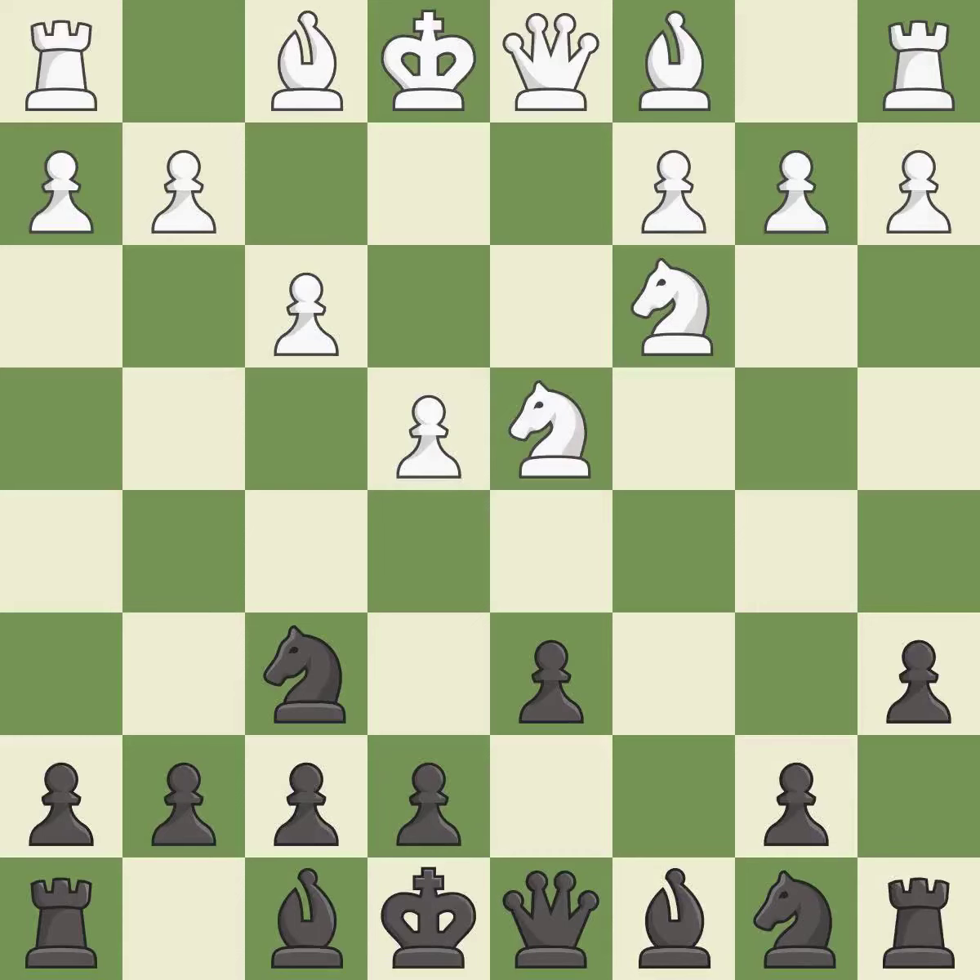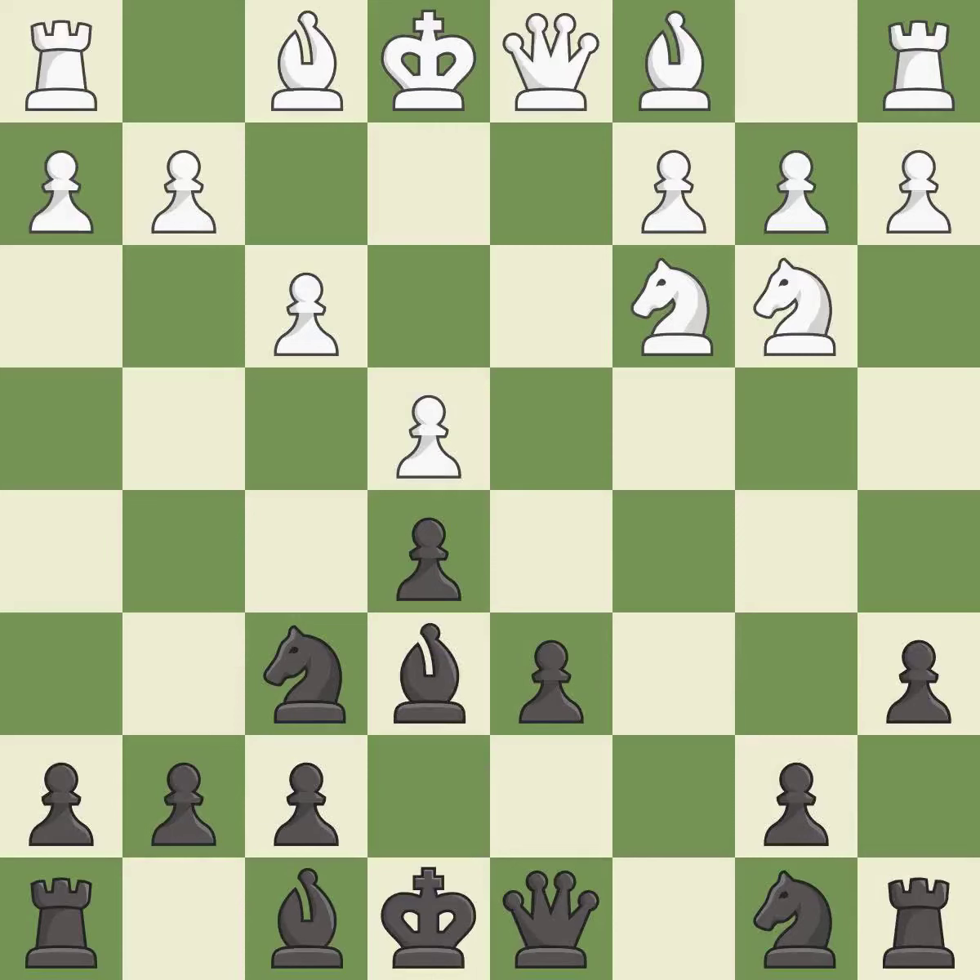F3 supports the e4 pawn and controls the g4 square, but slightly weakens white's kingside. This kicks an opposing knight, putting it on a safer square. This develops a bishop off its starting square, getting it into the action. This activates a bishop by developing it off of its starting square. Nbd7 develops the knight toward the center and supports the e5 pawn.